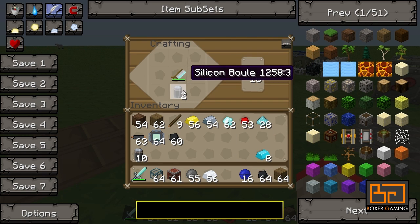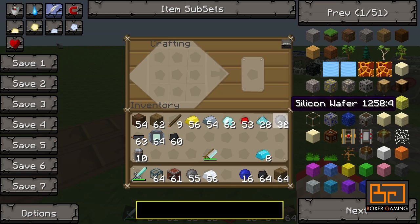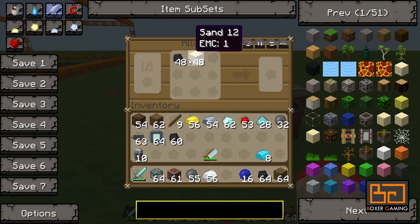So when you have that, you take those silicon buels we just took out of the furnace and make silicon wafers out of them. As you can see, you make loads of them, so you really don't need many of those buel thingies.